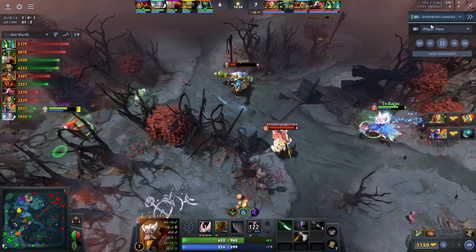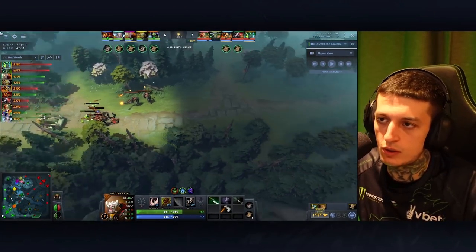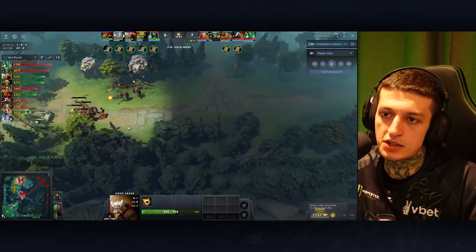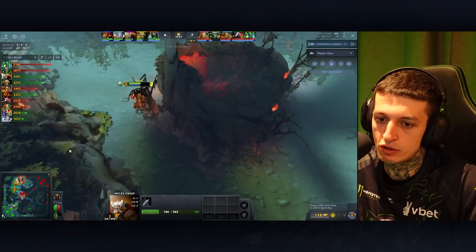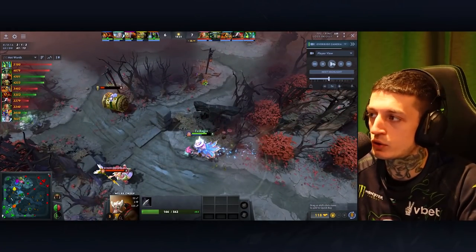Now the whole map is wide open from me applying pressure on this side of the map. I forced Klinkz to be away from bot, and now your team has options — Rubick can get levels mid, SK could get bot farm if he was around this area and could push the wave all the way in. All of this is so much space for your team.